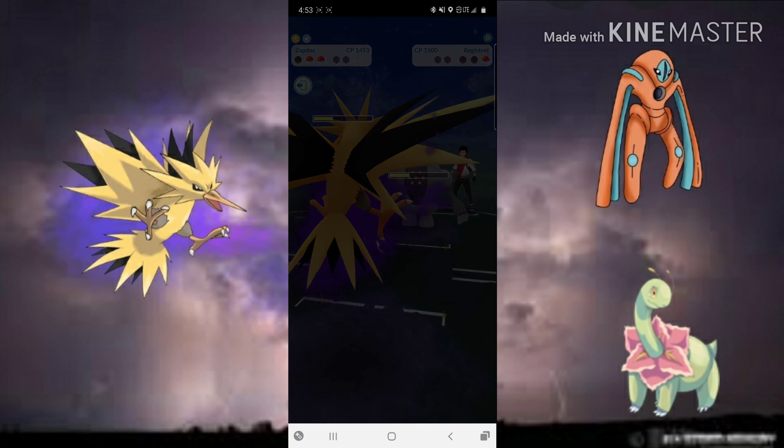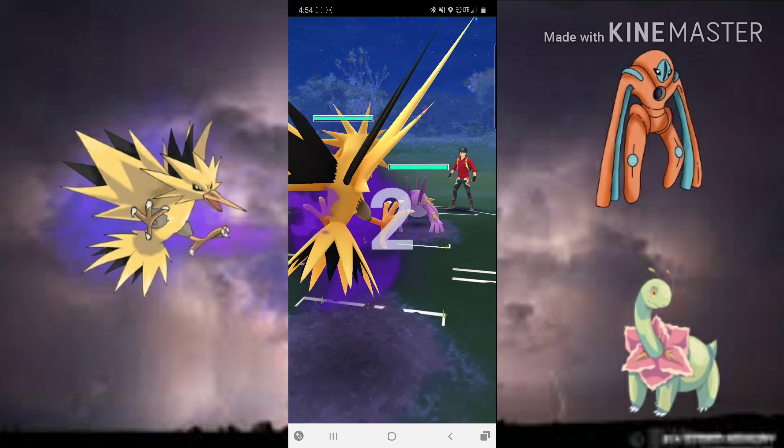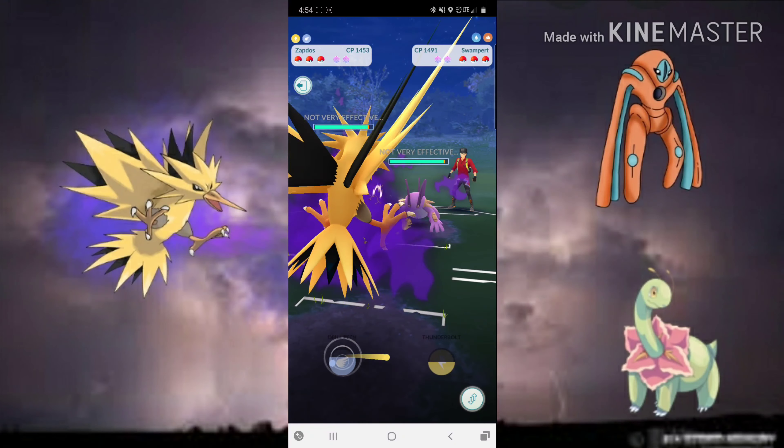We have an Earthquake ready and it's a Registeel — fantastic. We need to get to the Earthquake then a Frenzy Plant. We're going to Earthquake immediately, switch to Zapdos, and immediately go for Thunderbolt, but they rage quit right at that point. Awesome, GGs.